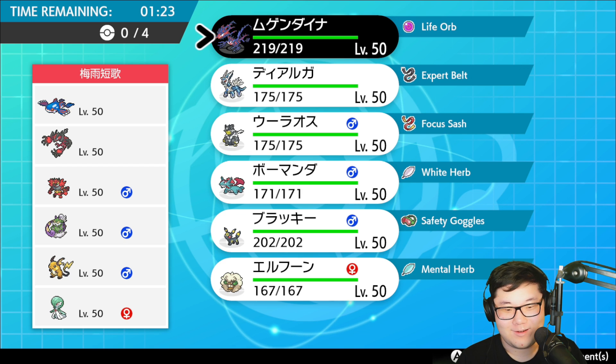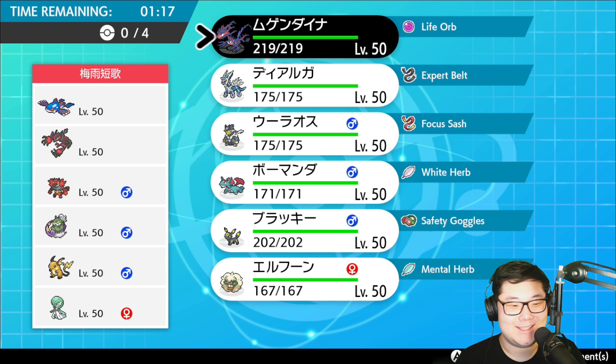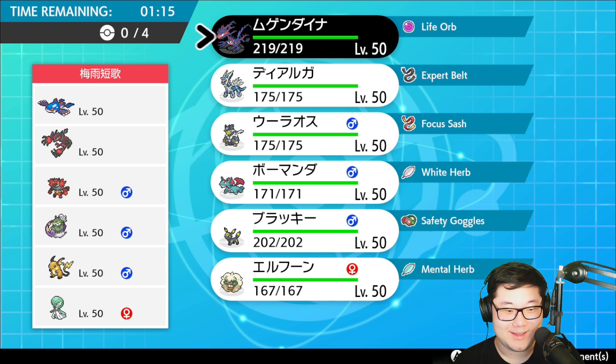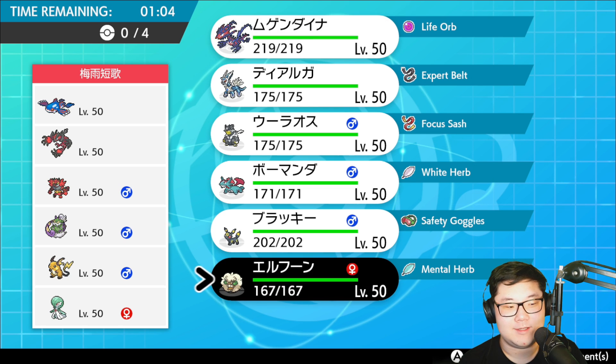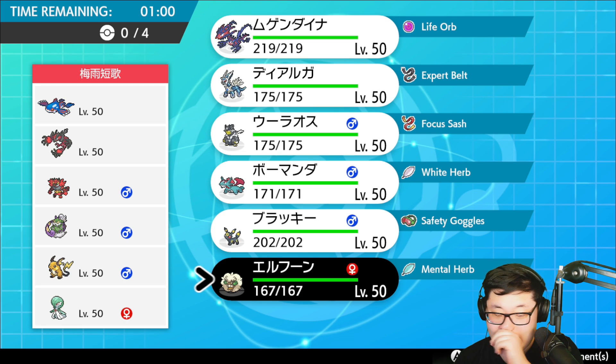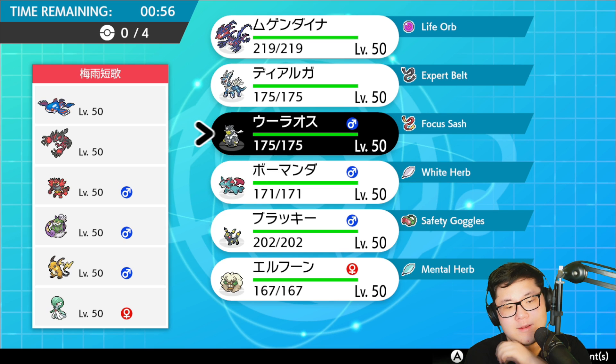Kyogre, Yveltal, Cinderace, Guardevoir, and Tornadus — okay, Guardevoir is a big problem here. One of the issues with this team is it has three fairy weaknesses and no fairy resistance whatsoever, so this is kind of complicated. Yveltal is also not a great Pokemon for my team. There's quite a bit that could go wrong here. I don't think it's a scarf Yveltal at least.